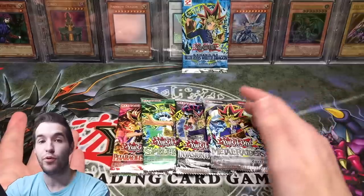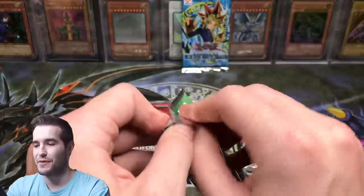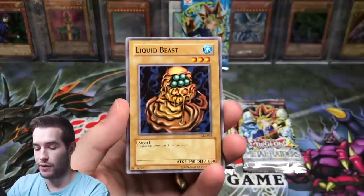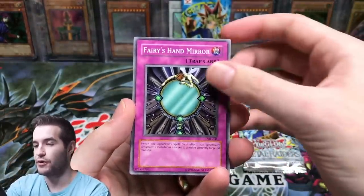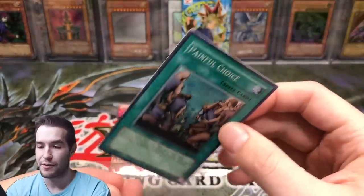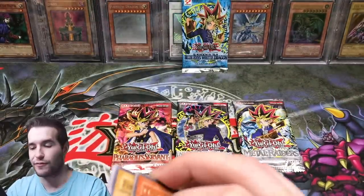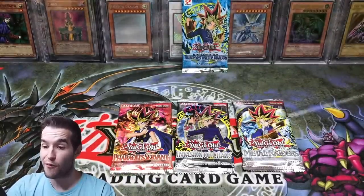We got four more. We haven't pulled a foil out of these legacy packs, so let's at least get one before we open up the LOB pack, or this is going to be pretty rough. Sonic Bird. Liquid Beast. Fairy's Hand Mirror. Painful Choice — okay, we got one. It's just a super rare, but it is a pretty powerful card. Painful Choice, super rare. We are not going to go Ophir — I was a little worried about going Ophir.